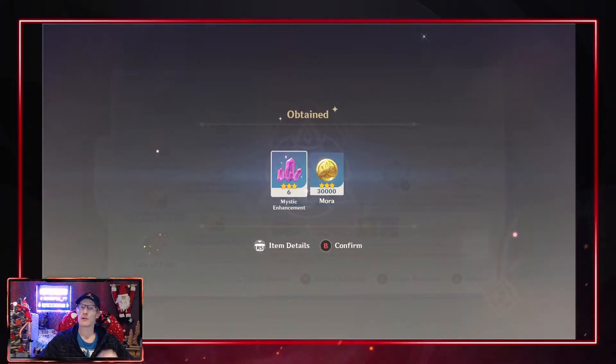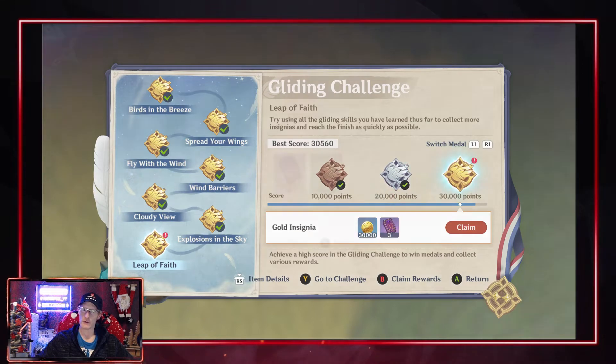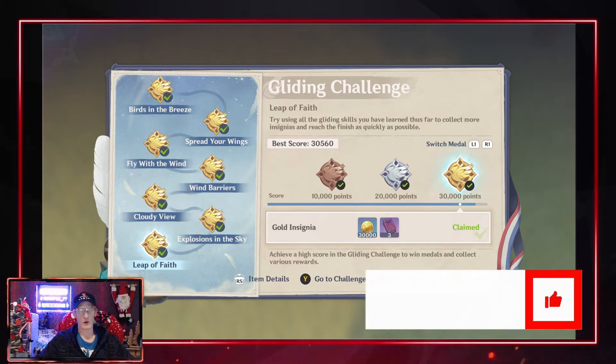Make sure you do collect all of your rewards at the end — not only the gliding challenge rewards, but also make sure you go into your notifications as you will have some rewards to collect in there as well. Don't forget those — there'll be some good Mora in there. That is the gliding challenge done and finished!